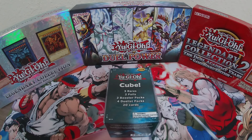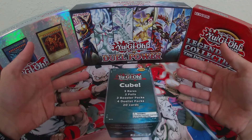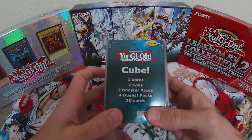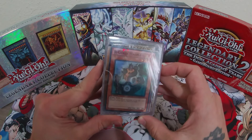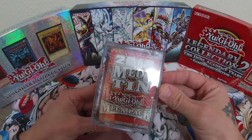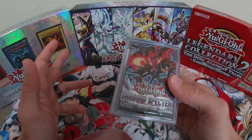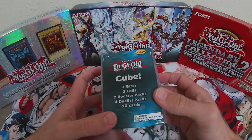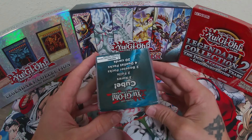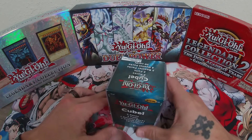What's up YouTube, Pharaoh Tom again. Today we have a Yu-Gi-Oh cube — these are $15 at Target. Breaking down the math: it's got three rares, two foils, two booster packs, and four duelist packs, so it's worth its money. It is random packs, but where they — I don't want to say make a mistake — you can kind of tell some of the things you're getting, since the foils are face up.